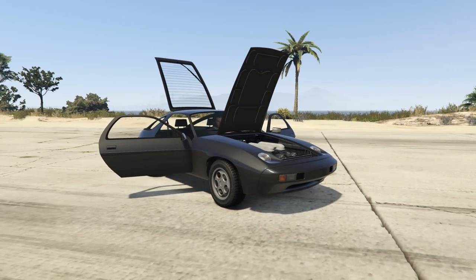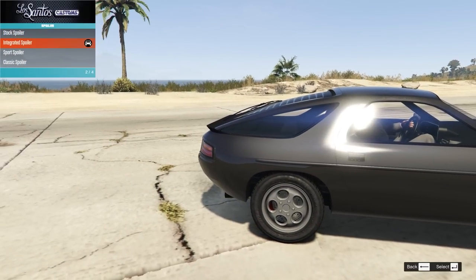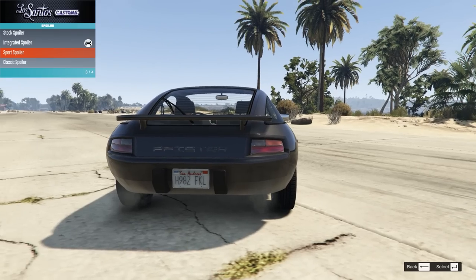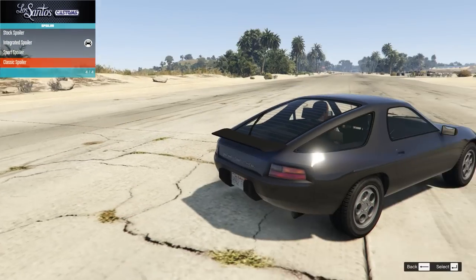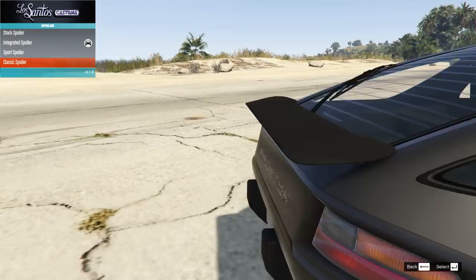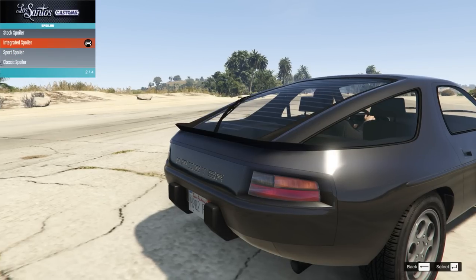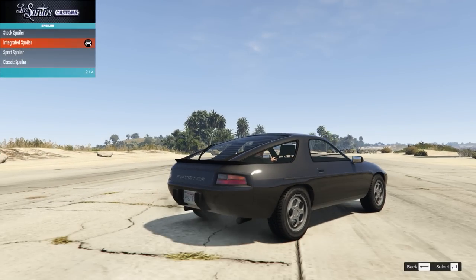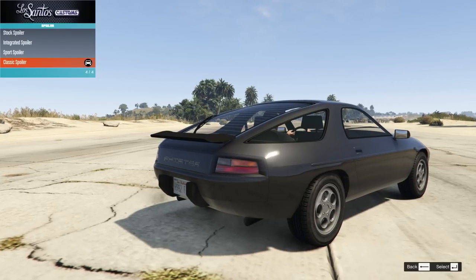Let's have a look at the parts for this thing. To start we have the spoiler — we have some options. We have nothing, the nice smooth bit which I quite like, the integrated spoiler which I also like, the sport spoiler, and then the classic spoiler. I quite like this — it has a rubbery feel and it does sort of fit in with the 80s. I'm going to do a couple of builds, so I'll go with the classic spoiler first but we'll try a different combo next.